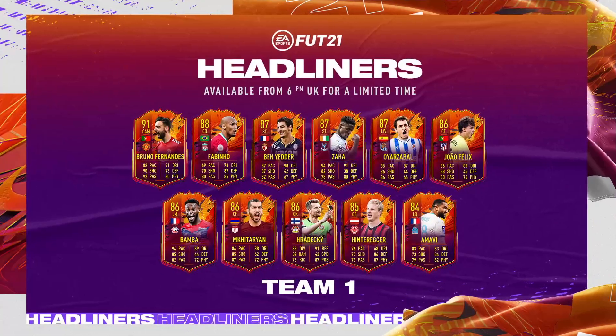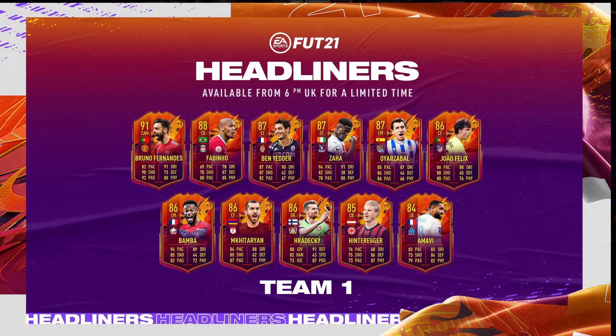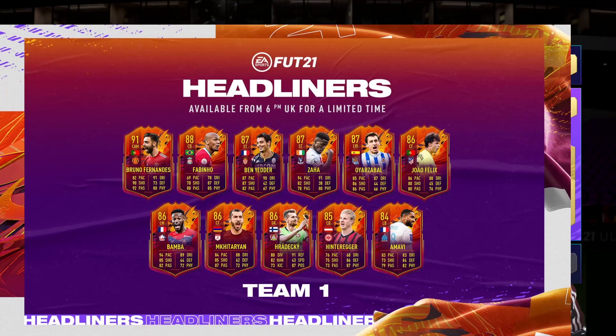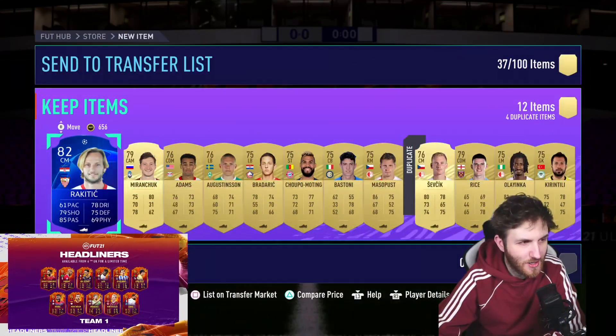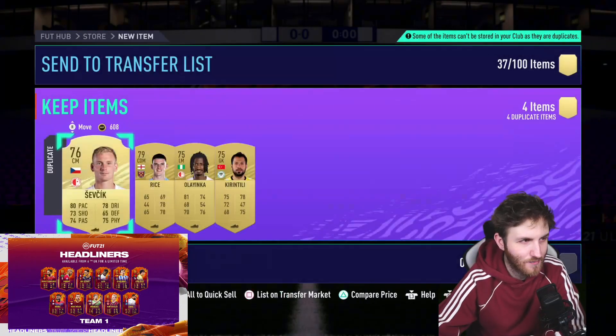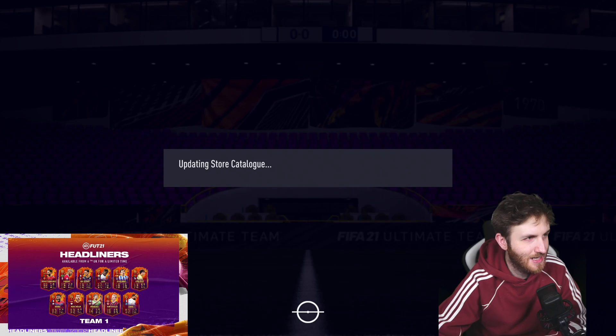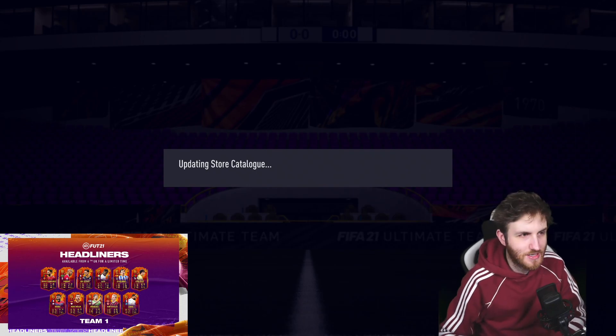Ben Yedder is back in FIFA - look at those cards. Bruno Fernandes, Fabinho would obviously be great to get. João Felix, Zaha might be a shout but it's hard for them to get three wins in a row. Bamba's got a nice card. Thoughts on these cards? Let's see how the FIFA community is reacting to this new promo.